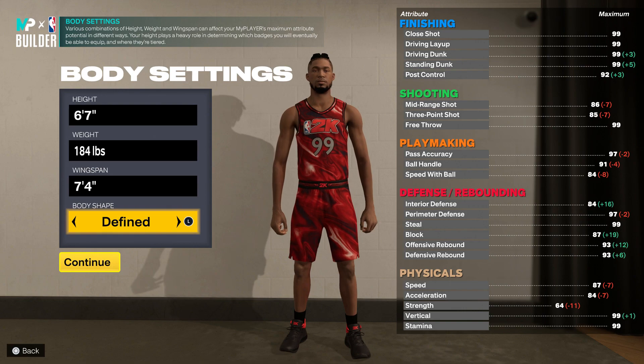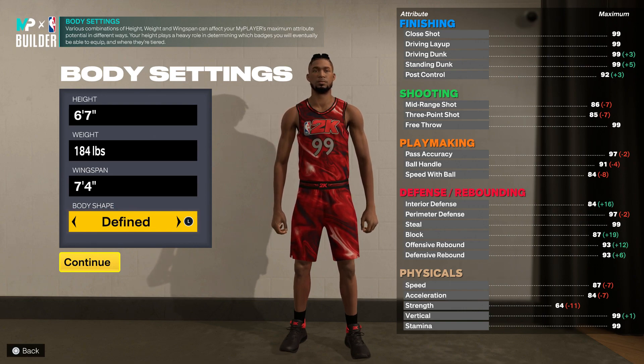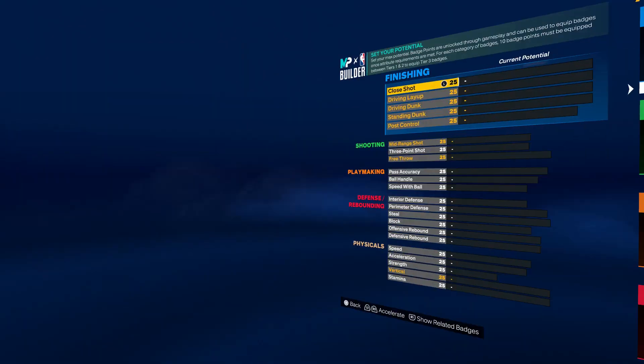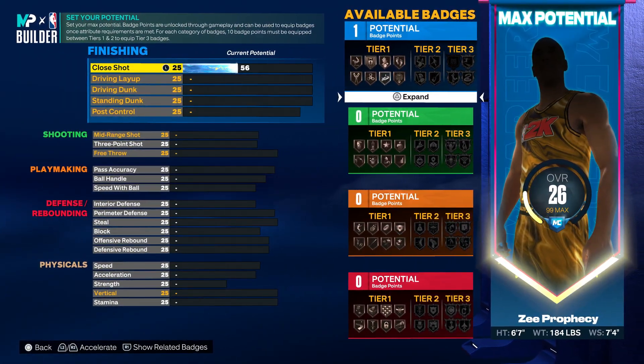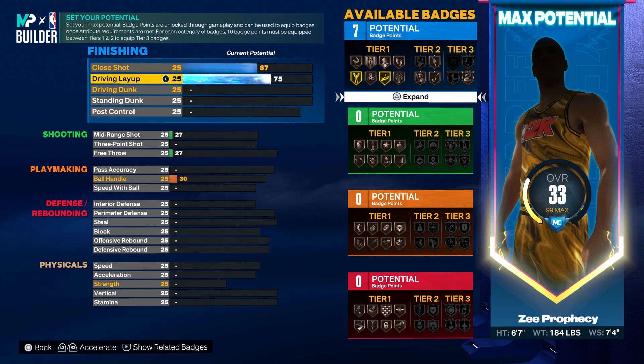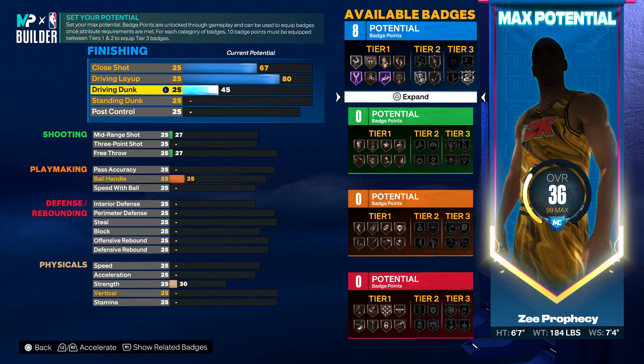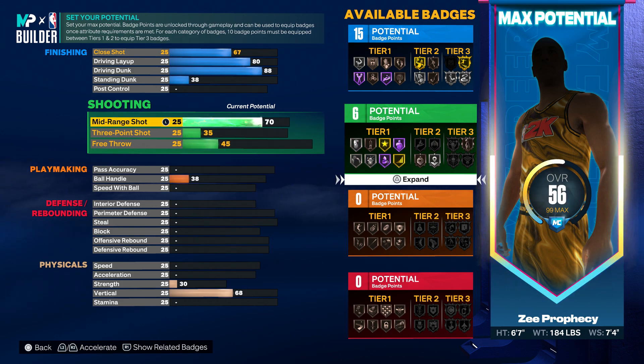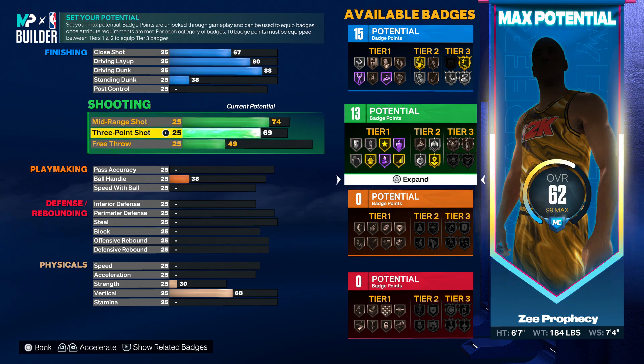Height is 6'7", weight is 184 pounds, wingspan 74, body shape defined — I think defined makes your arms a tad bit longer. We're going to go 67 on close shot, driving layup 80, driving dunk 88, mid-range 74, and three-point 78 or you could take it to 79.